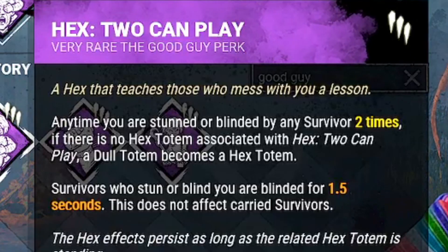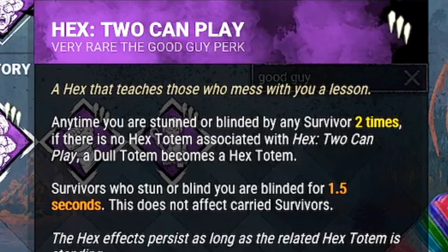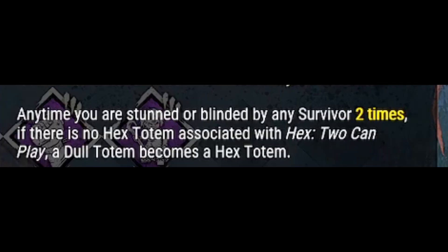This killer comes with 3 new perks. The first one is a hex perk called Two-Camp Play. It allows you to blind survivors for 1.5 seconds after getting stunned or blinded. The perk is unique because every time you get blinded or stunned 2 times, if there is no hex associated with this perk, a random dull totem will light up and be associated with it.